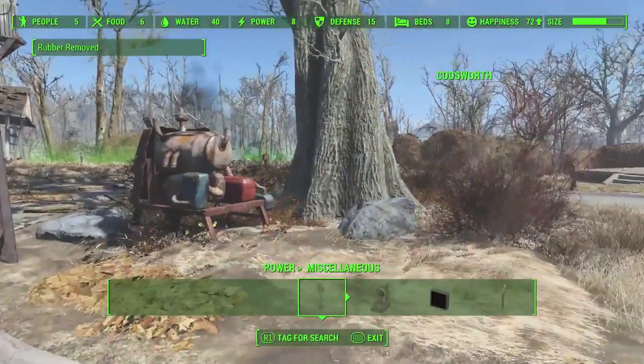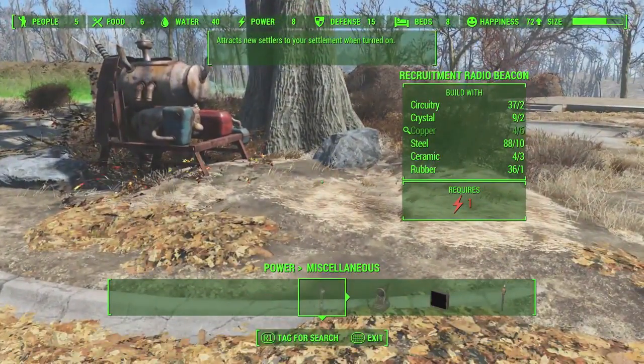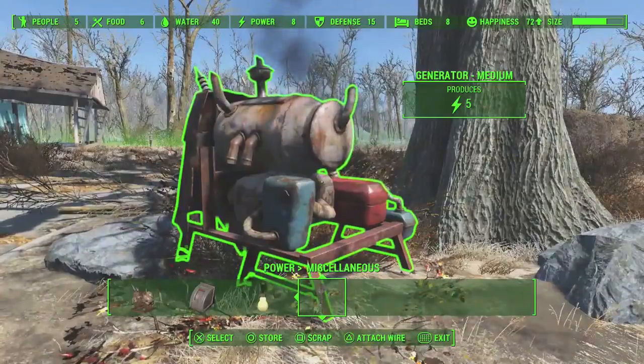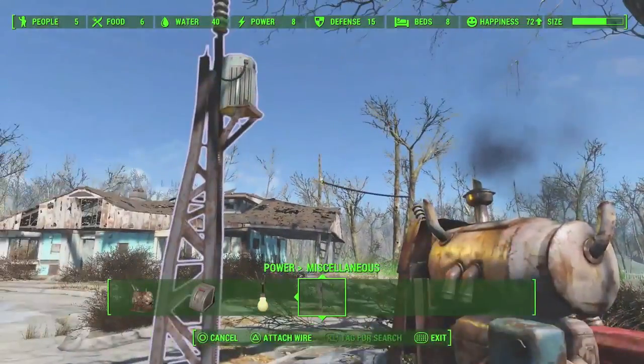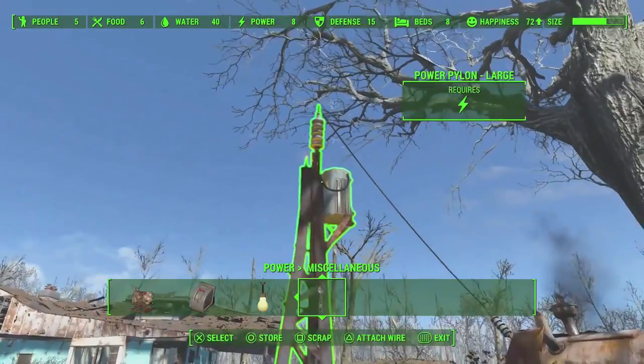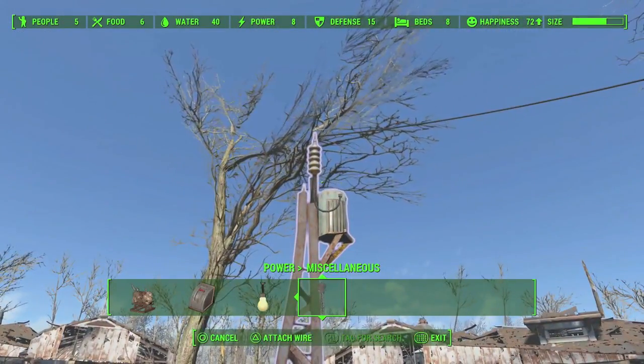Basically, you're gonna run the wires. If you hover over the generator, you'll have an option that says 'Attach Wire.' You just hit triangle to attach the wire, and then you run it to that power pylon — I'm not sure if I'm saying that correctly, but anyway.